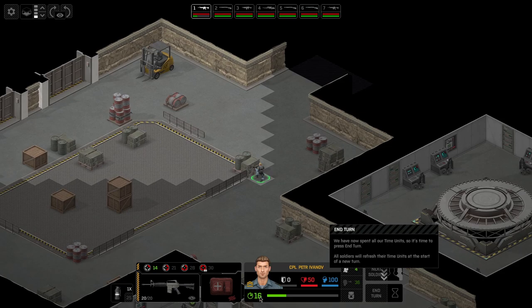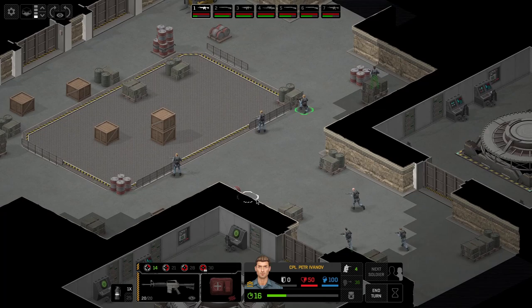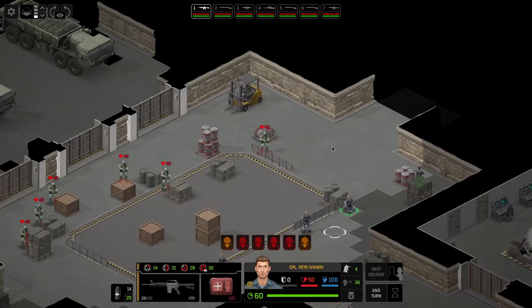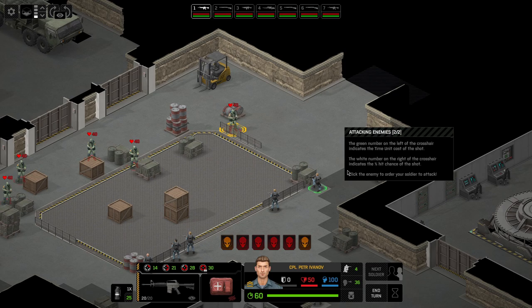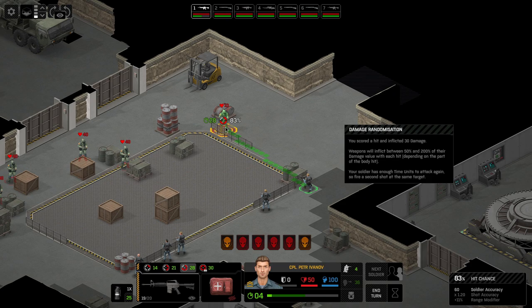There's the rest of our team — big team. Here come the Cleaners. The green number on the left of the crosshair indicates the Time Unit cost of a shot — 28 TUs. The white number on the right indicates the percentage hit chance — 83%. Click the enemy to shoot. Let's blast him. Weapons will do between 50 and 200 percent of their damage value with each hit depending on the body part. The soldier has enough Time Units to attack again.